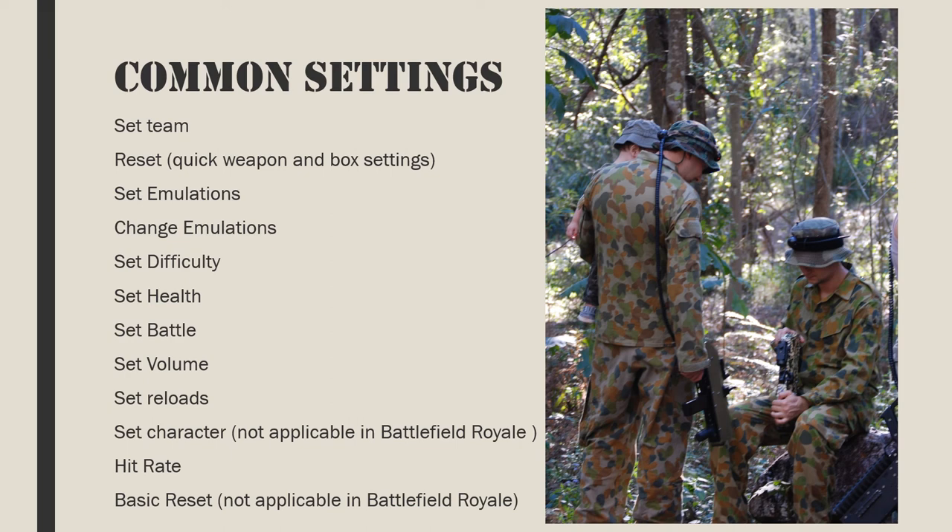Step 1: select a slot, normally slot 1. Step 2: select the emulation class such as light handguns or rockets. Step 3: select an emulation from the list of emulations. Step 4: the change emulations function updates the emulation slots of the target gaming guns based on emulations selected with the set emulations command. Point the master controller towards the gaming guns to change their emulations. Typically leave 'send empty slots' as no.